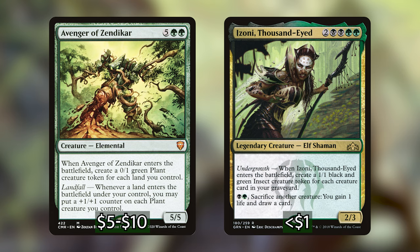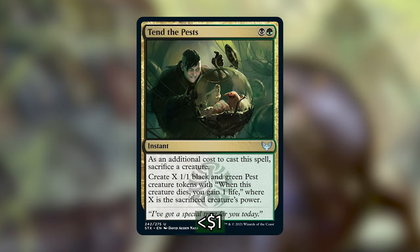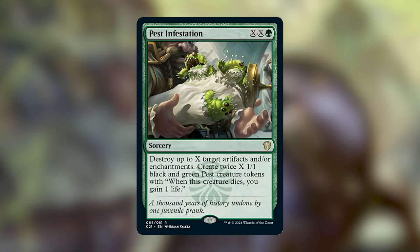We've also got a super cool new spell from the standard set with Tend the Pests. It lets us sacrifice a creature as an additional cost, and we make X Black and Green Pest creature tokens where X is the sacrificed creature's power. And we've got a super cool removal spell that also makes tokens — Pest Infestation. It's XX and a green for a sorcery that destroys up to X target artifacts and/or enchantments, and we create twice X 1/1 Green and Black Pest creature tokens. Of course, Pests have that ability — whenever they die, we gain a life — so they trigger our commander when they die, and we've got so many ways of killing our own creatures.